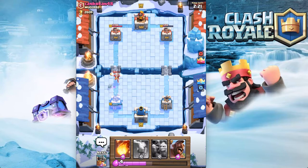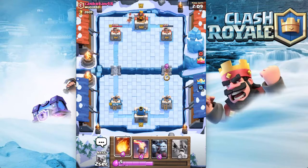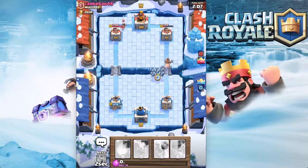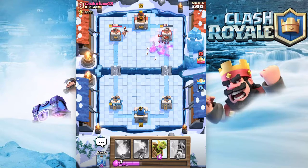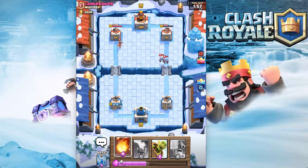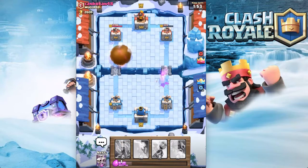The ice wizard doesn't really do that much, so I'm just gonna let him go and build up elixir. We got a huge advantage — he's barely even touched my tower. We're gonna go minion horde and hog. He comes in with his own minion horde — mine's a little higher level than his — but he did have the princess shooting me. I'll fireball to get rid of that because it's annoying.